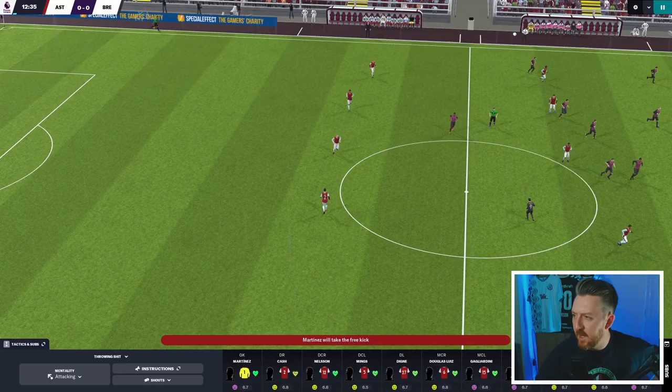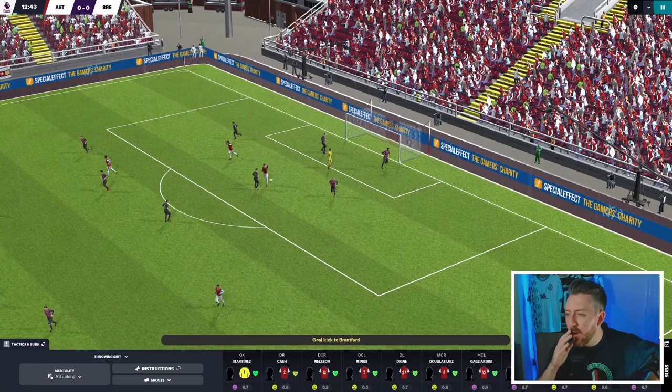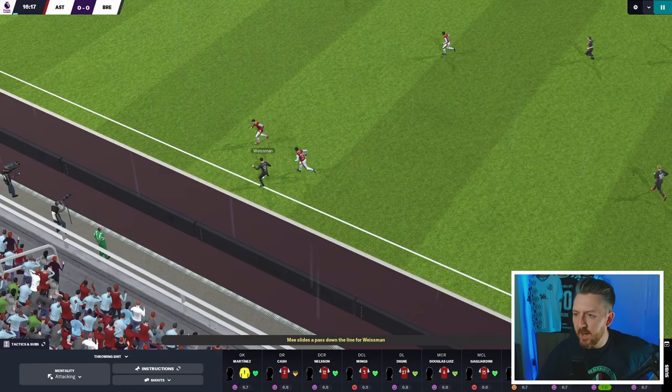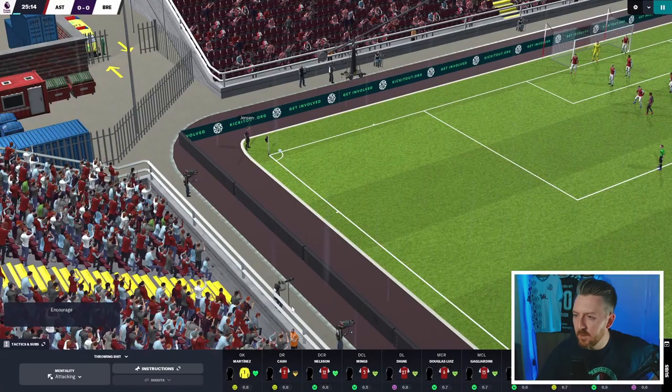Martinez launches a goal kick and — where's their goalkeeper? Watkins has dinked it in over the top. I don't know what their goalkeeper was doing there — playing like a sweeper-keeper on attack, really high up. It spreads out to Ben Mee though. Fairly even now.